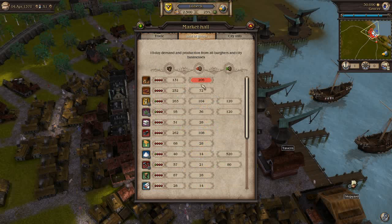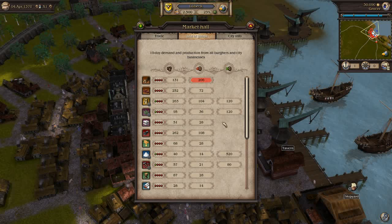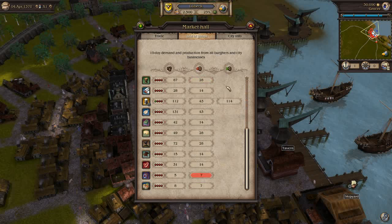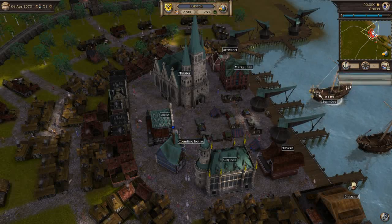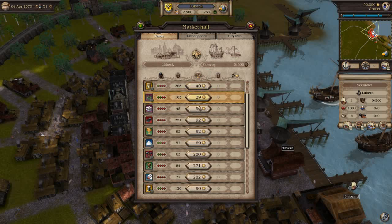First and foremost we need to check out what exactly the city produces and what it takes. From the looks of it, Lübeck produces an absolute ton of salt — shown here with the green arrow. We produce about 520 salt and only use around 14 units, which makes that a very good trade. We use a lot of wood and a lot of food, which is wheat. So we can use the harbour crane to load up our convoy with some salt.